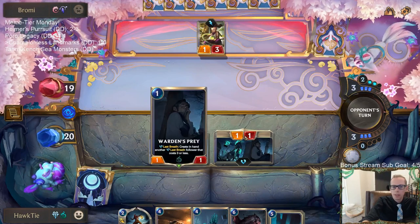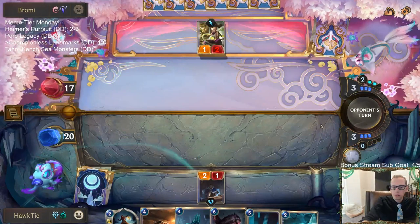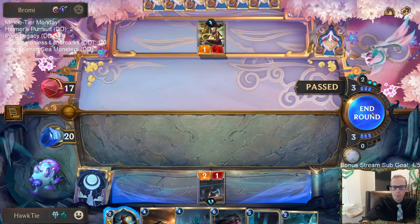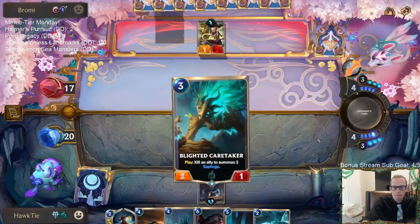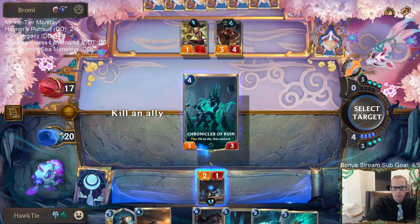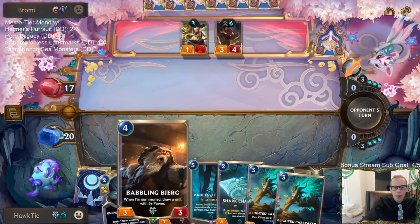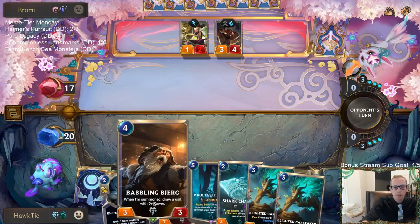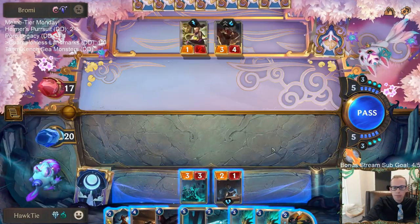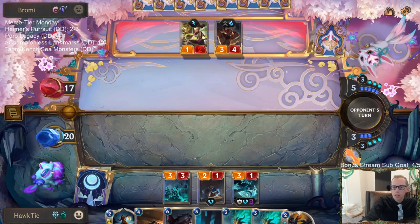Warden's Prey will create a last-breath follower that costs three or less, so that's something I can play this turn. Shark Chariot - that one doesn't help. We're going to draw a card with Avaros and Sentry - I could also go Babbling Bjerg which draws a card, but I'd rather have the random card from my deck than the unit with five-plus power, because I'm looking for Vengeance. Lee Sin is super scary.